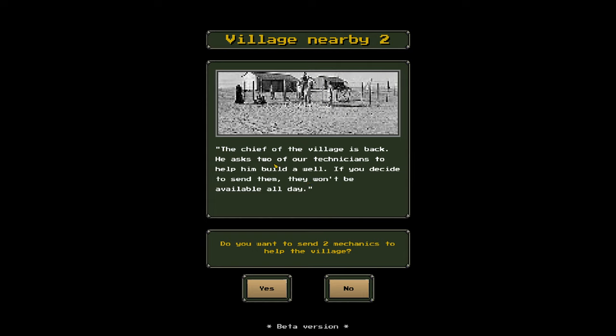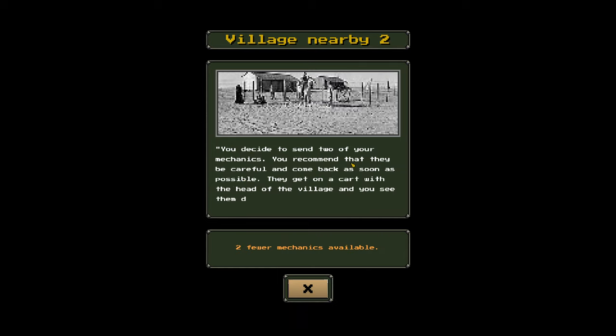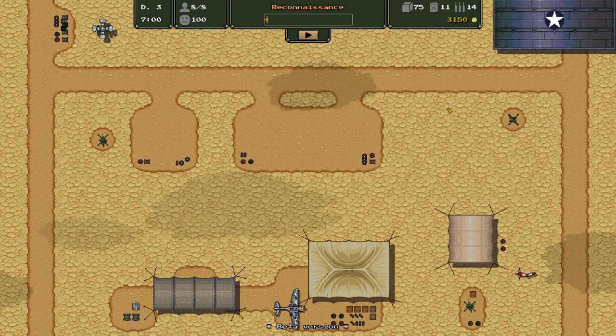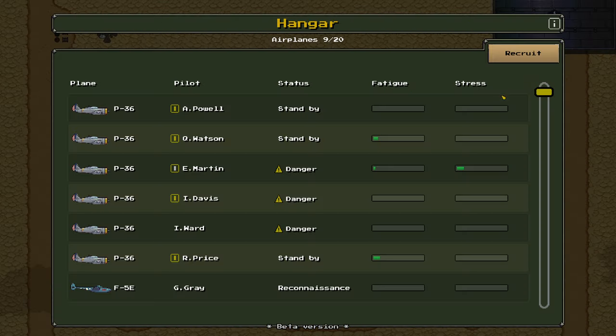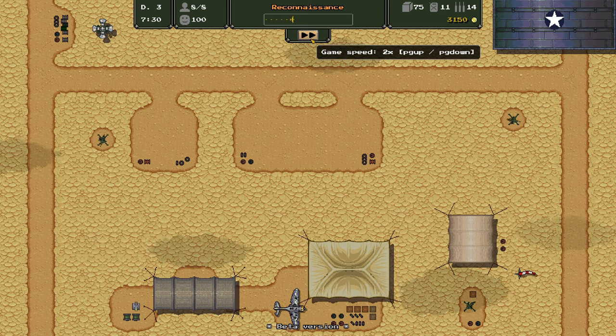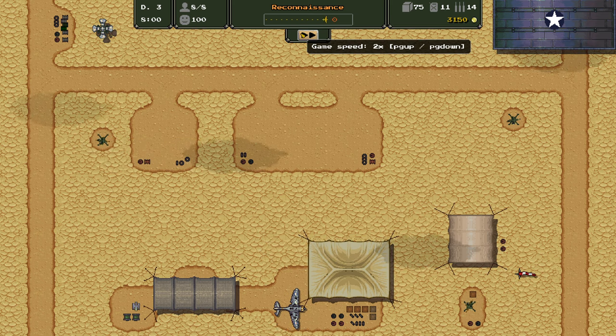Day three: the village chief is back, asking for two of our mechanics to help build a well. They won't be available all day. We decide to send them — they get on a cart and disappear into the dunes. Let's do some reconnaissance. We didn't actually need to do reconnaissance yesterday given that it was all focused around specific tank escort missions. Comparing aircraft: the P-40 has slightly higher fire resistance, ammo capacity, and maneuverability. Actually, I think this might be straight up a worse aircraft — I don't really think I'm that enthused about the P-40 over the P-36.